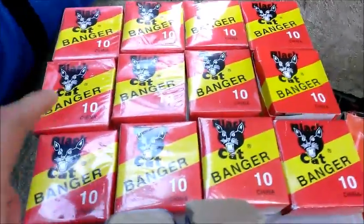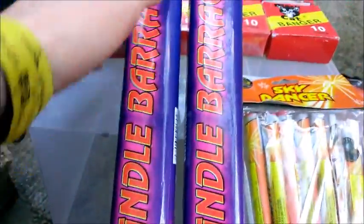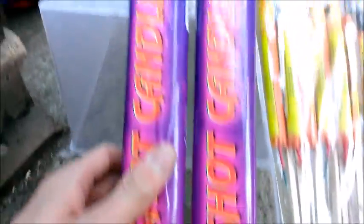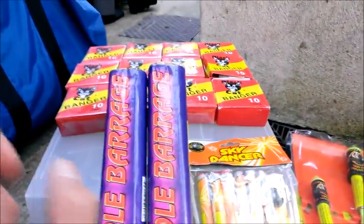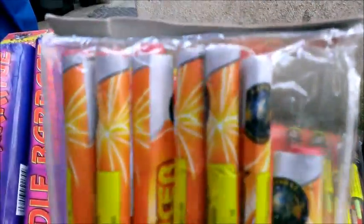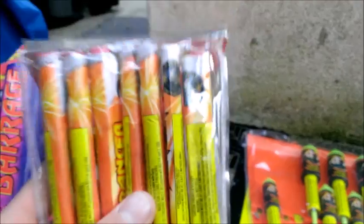Then we have two 32-shot candle barrages — these are part of the Diamond Fireworks Bad Boy range. They're extremely cool, nice and fun to play with, with effects like whistles, bangs, crackling, and whooshes. There are also seven screamers in this pack, and Sky Dancer by Global Fireworks — small and cheap but fun to play with.